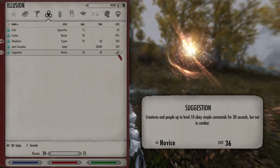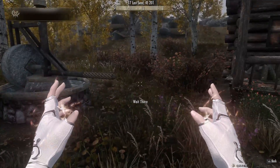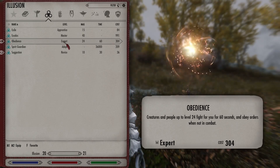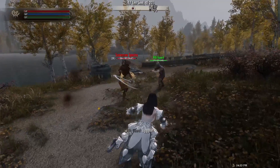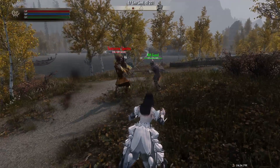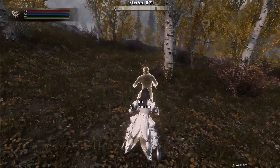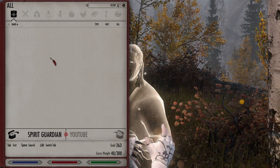Lastly, Cleric Illusion spells. Suggestion allows you to command people or creatures up to level 10 for a short amount of time. Obedient is an even stronger version that lets you command people or creatures up to level 24 and make them fight for you. Spirit Guardians calls upon the spirit of your race, male or female, which acts like a follower and can carry or use equipment you give.